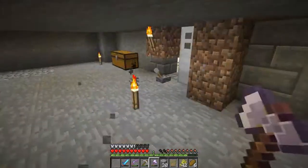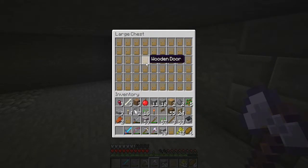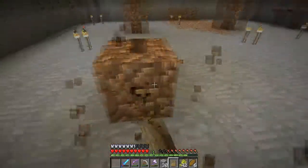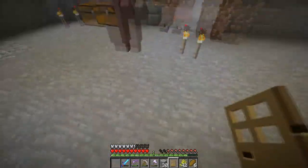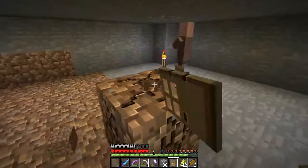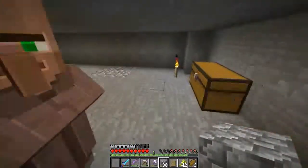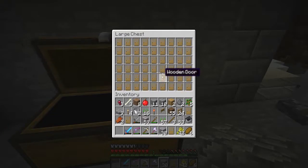I picked up all these doors and I didn't realize how much I actually had. I have three in my inventory right now and a full double chest full - that's about fifty-four doors. If you divide that by three it's around seventeen-ish villagers - somewhere between fifteen to twenty villagers. That's a good amount.